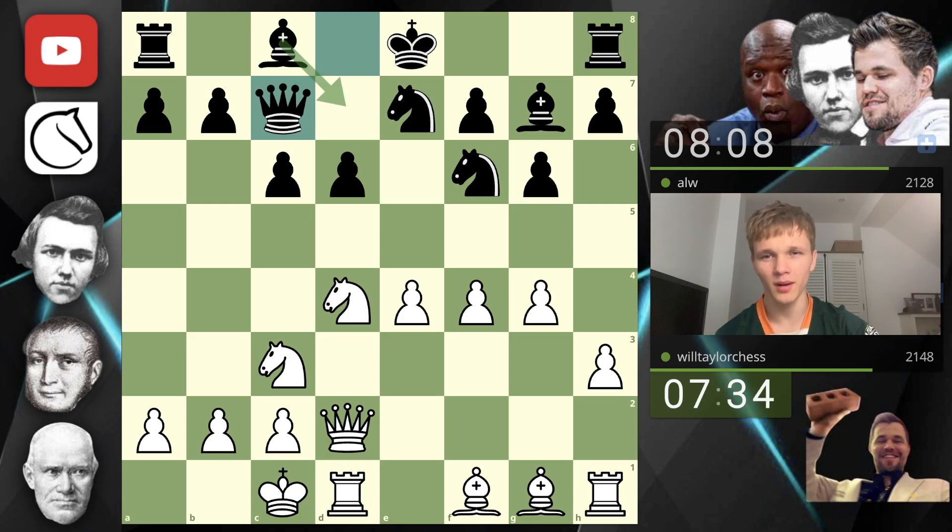At some point we'll want to get the bishops off the back rank so the rooks can slide over. But if you castle kingside here, you are sealing your fate — you'll just be absolutely swamped by these pawns. They play queen c7, which strikes me as strange. Maybe they do want to castle queenside; it would make sense because this is very scary to castle behind.